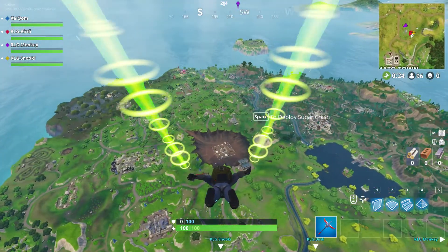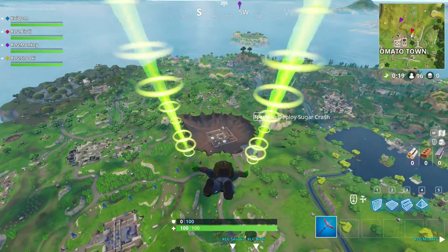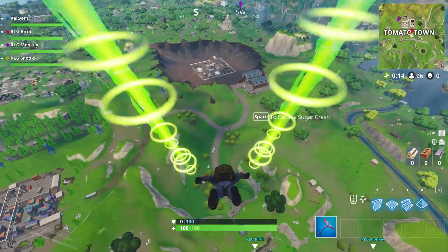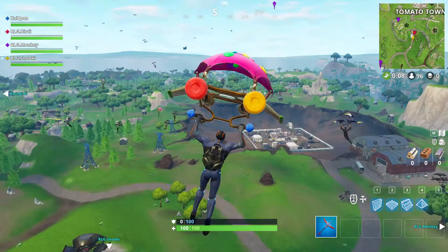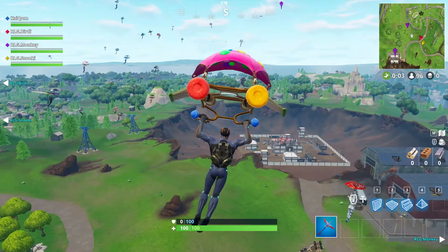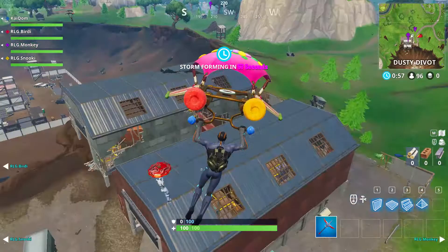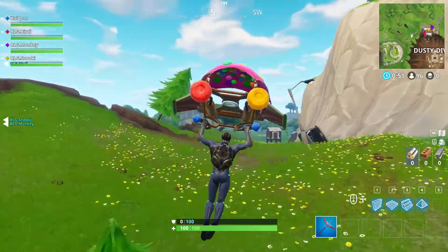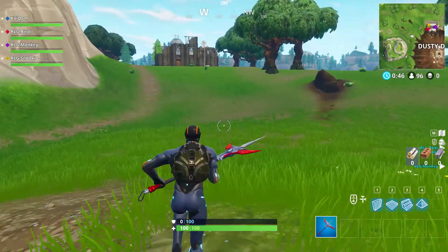Hi guys, Kai here and welcome back. As you can see, this is not a FIFA 18 video — it is Fortnite. The long-awaited Season 4 is upon us, and did it destroy Tilted Towers? No, it did not. You can see over there on the right that Tilted Towers is still there, hit just beside the depot area — Dusty Divot, that's it. There's a huge hole in the ground and we are going to go over there in a second.